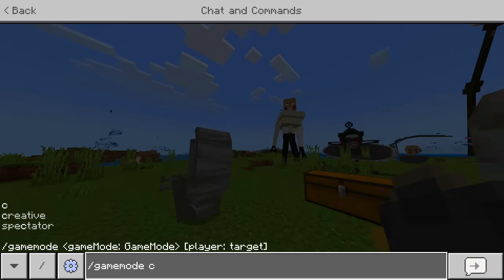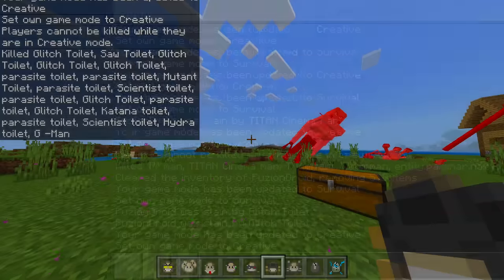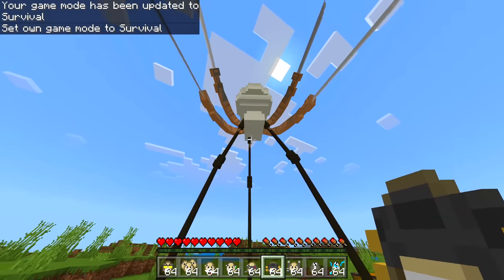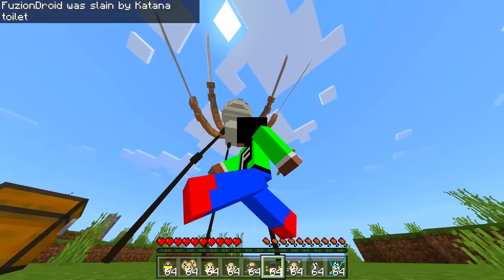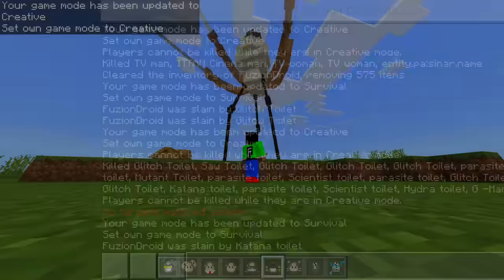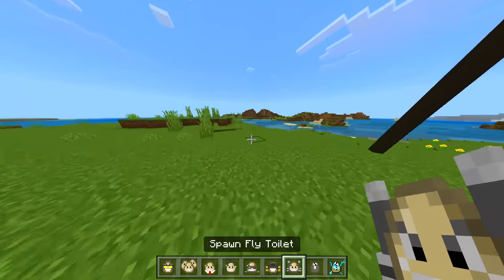In survival the glitch toilet is after me — that thing is kind of quick. Let's remove them all. The katana toilet — does it whack me? It just kind of steps on me. Those katanas look pretty sharp. Back in creative so it doesn't kill me.